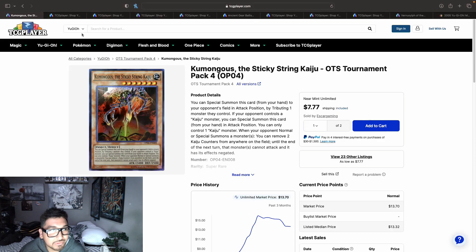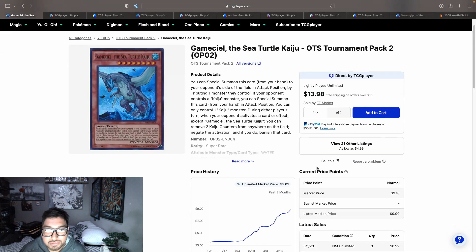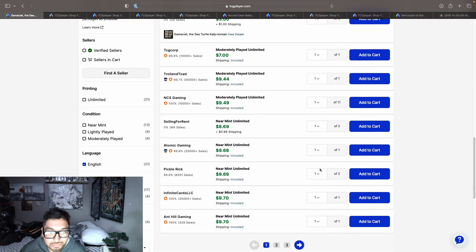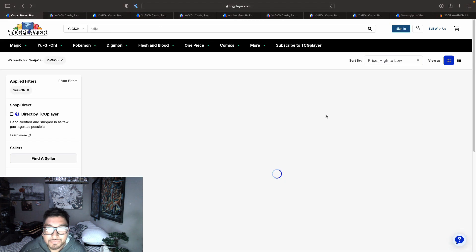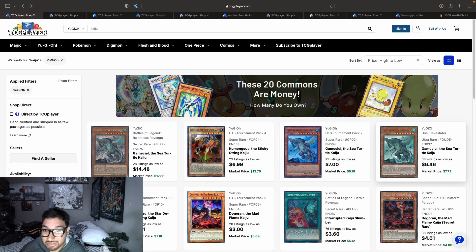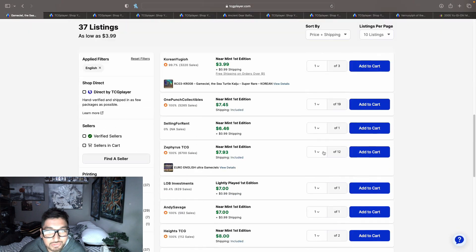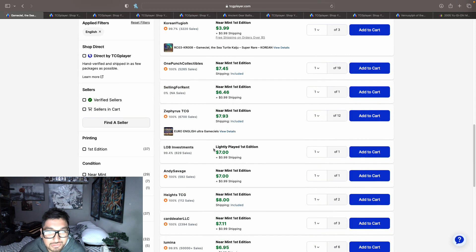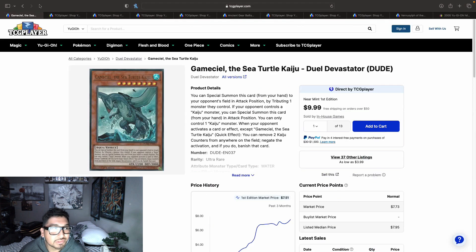The other Gamma Seal ultra rares look like they officially hit the $10 price point — so tech that's going to cost you like $10 for the ultra rares. For the ultra rares with 37 listings, we're looking at $7.89 to $7.99, almost hitting that $8 price point.